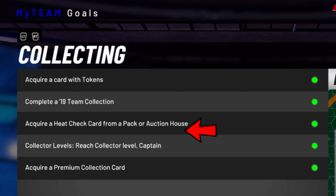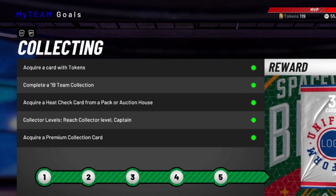You need to acquire a card with tokens — not a big deal. You do need to complete a current team collection, so you need a little MT for that. You've got to buy a heat check card from the auction house — not a big deal, you can find those for pretty cheap. The biggest hurdle: reach captain collector level. To reach captain, you've got to collect 500 cards. Not something you do overnight, but it can be done. Then, of course, acquire a premium collection card — also not a big deal, a ton of those out there for cheap.